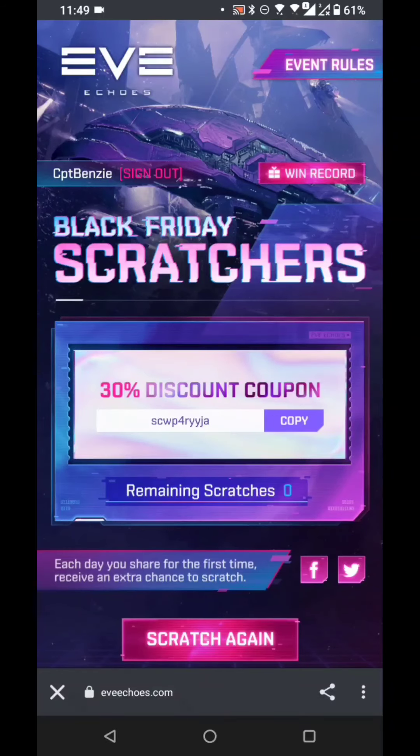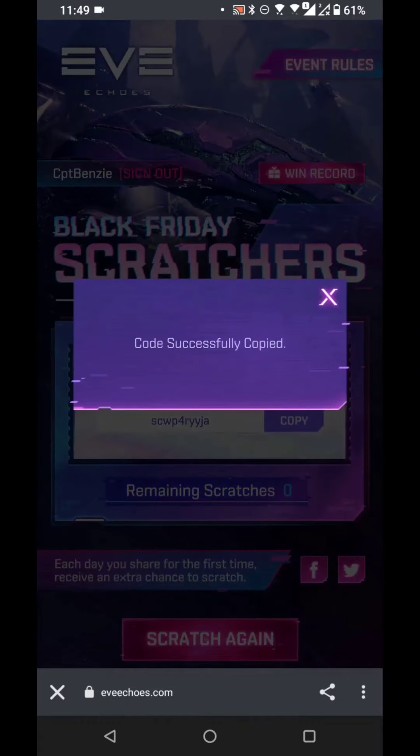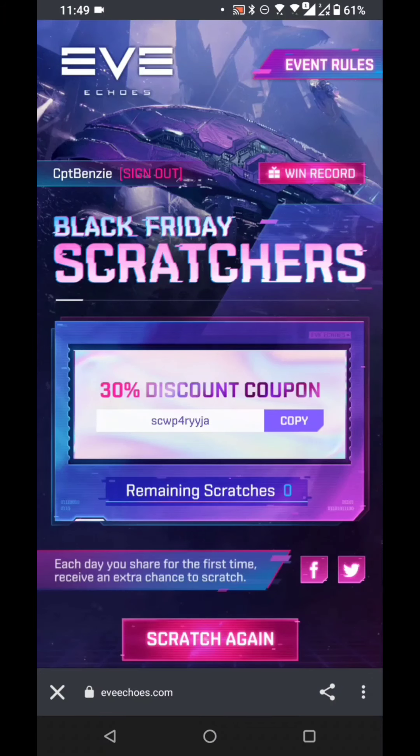Now this code won't be valid by the time you see this because I'm actually going to be using it now. I'm going to hit copy and take that onto my clipboard where I can just paste it straight away in game and grab one of those boxes. If you haven't already, make sure you're logging in daily to get these. I also did a load of giveaways for 30% and 50% discount coupons. Anyway, good luck on that front.